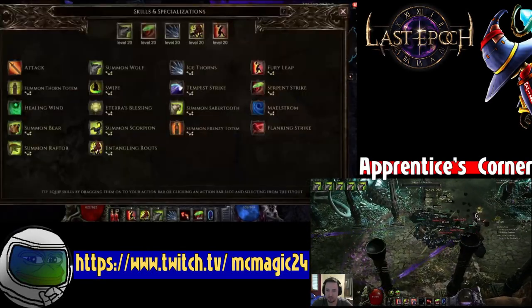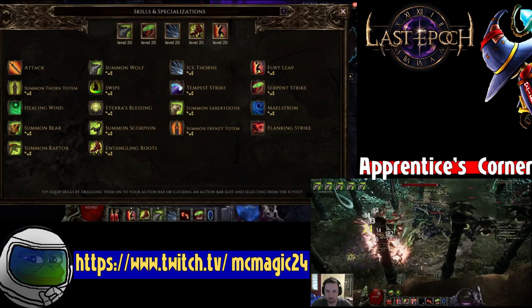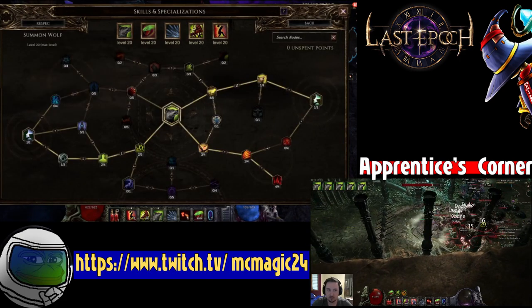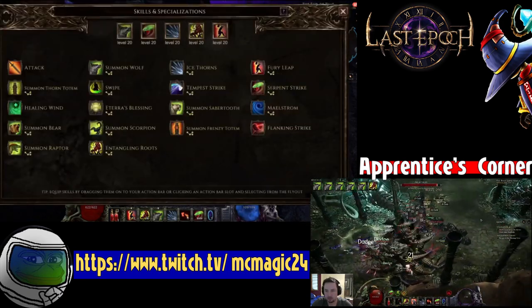Hello, this is Dredd from Apprentice's Corner. Today's video topic is going to be about McMagic's 320 Wave SSF Beastmaster. For this SSF Beastmaster, it was built around poison wolves. We'll jump into the wolf tree first, since it's probably the most important skill the build is based around.